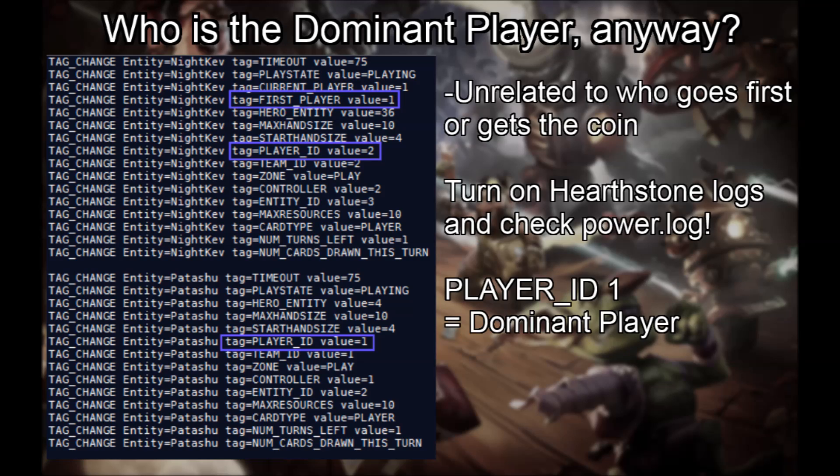So, which player is the dominant player? It's not related to who went first or who gets the coin, but to an internal tag called player ID, which is arbitrarily set at the start of the match. If you got player ID 1, you are the dominant player. You must have logging turned on to see this. Note that before patch 2.7, the challenging player in a friendly match was always player ID 1, but this is no longer the case.